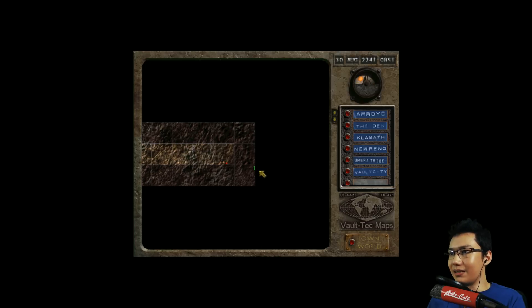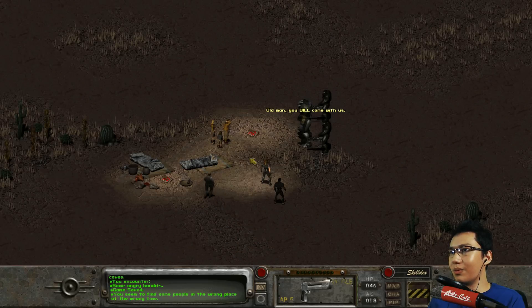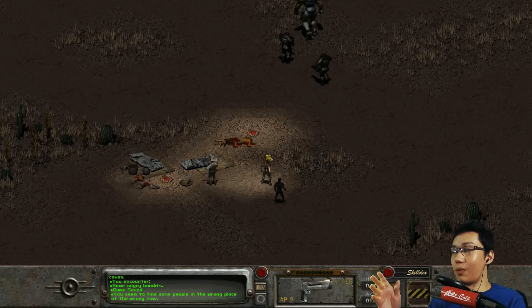Let's keep going. There's some kind of unknown location. What is this? 'Old man, you'll come with us.' Leave us alone. 'I will never support the cause of your superiors. I will not ask you again. Come now, or you will be made an example of.' 'I would rather what knowledge I have disappear with me into the grave.' 'This is none of your affair. Turn around and walk away.' Okay. Bye.